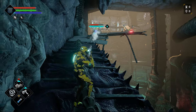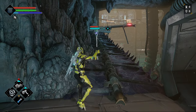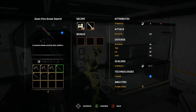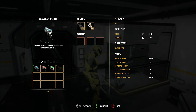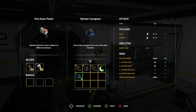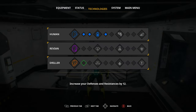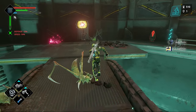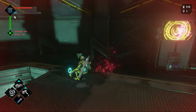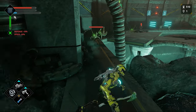Materials will drop from defeated enemies, along with nanites and dolmit fragments. Materials will be used for crafting weapons and armor. Besides just crafting, you will also be able to add certain attributes and stat buffs with additional materials to fit your build. Armor will come in three types that allow you to upgrade and unlock passive abilities like more energy, more health, more stamina, and so on. In total, there are 76 pieces of armor, 25 melee weapons, and 12 ranged weapons in the game.